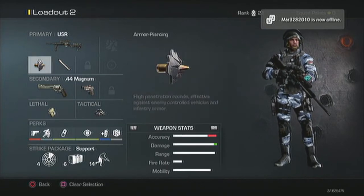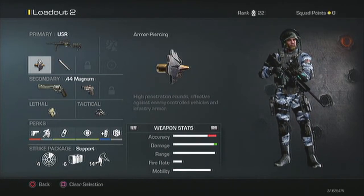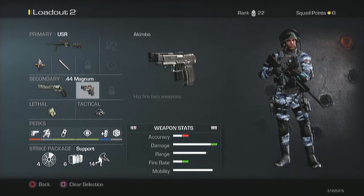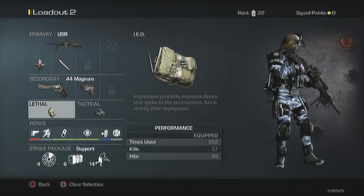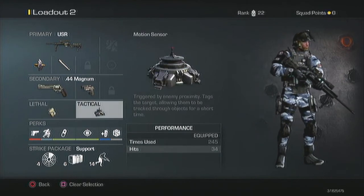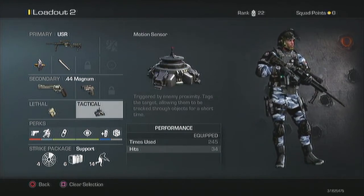That's what I would recommend: the USR with Chrome Lined and Armor Piercing. For secondary, I prefer the .44 Magnums — they're just beastly guns. For lethal, I use IED with Motion Sensor just to defend your back if you're sniping out of a window.